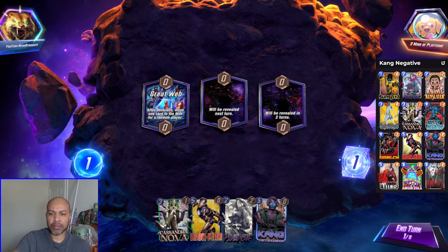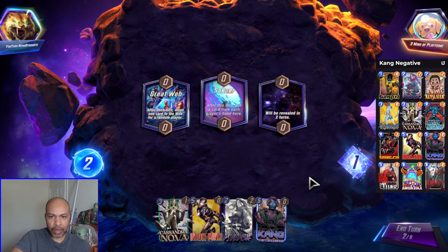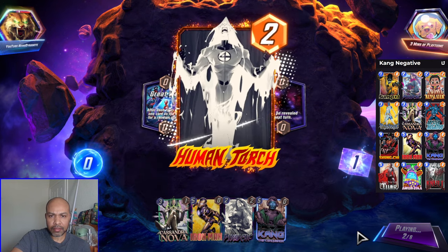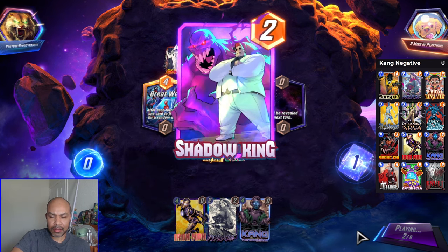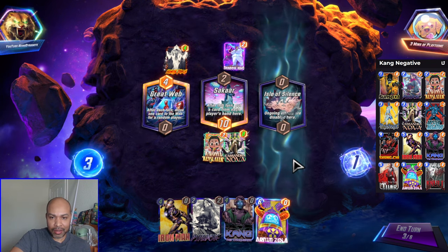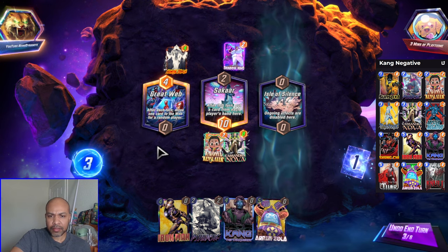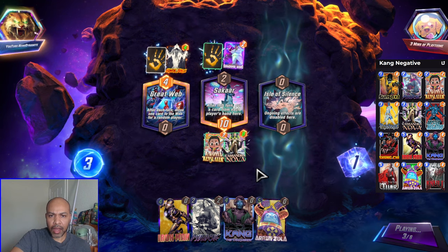And now, time for that bonus clip. Next up we have three minutes of play time — we are getting their one and only game today. Great Web is always a little annoying and Sakaar is definitely annoying. So I will just get Ravonna down and see what gets pulled. We ducked the Shadow King — that is even nicer. I think I can just play Iron Man into the Great Web, and then hopefully their card gets pulled so I can Zola the Cassandra Nova on turn 5. I am curious what deck this is though — bounce or move, I cannot tell.